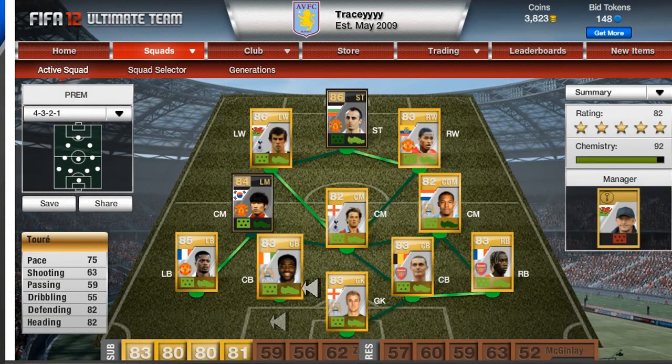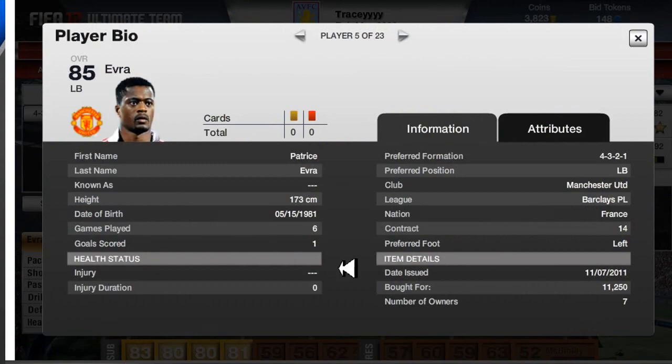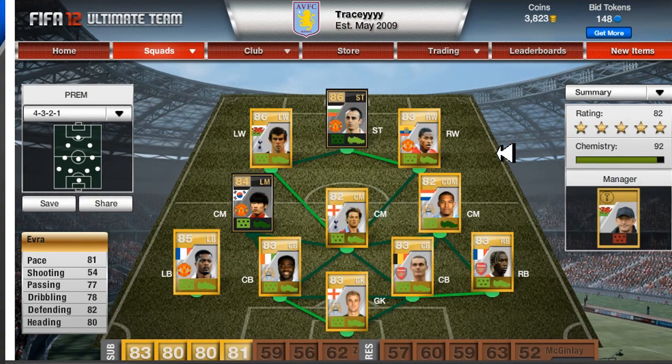My left back is the best one in the Premier League as well — I have Evra. Very good player, he's 81 pace and a very good defender. He cost me a little more, around 12000, which is good enough because he goes for around 15000.